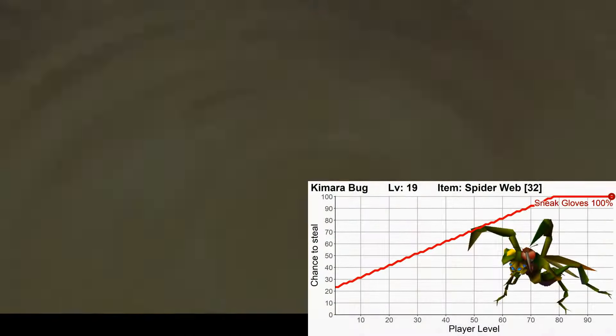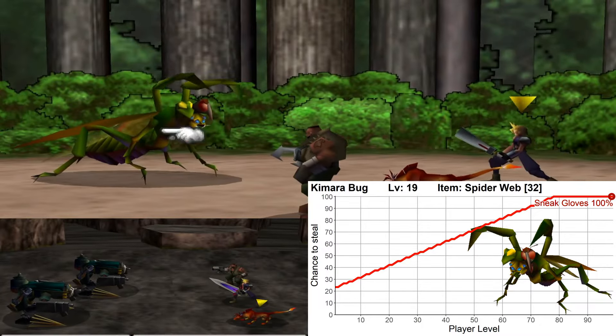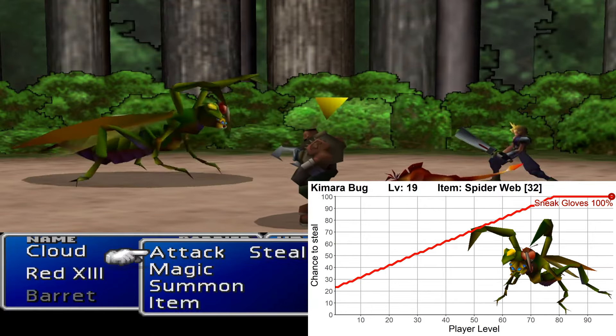Another enemy on Mount Corel is the Bomb. These guys have a very useful attack item called Right Arm, which hits all enemies and has a base damage of 1600, which is a lot at this point in the game. In Gongaga, you can run into the Kimberfly, and these guys have a useful item called Spiderwebs — an attack item that casts slow on all targets, and it is the most reliable way of getting this item, which is very nice to have.